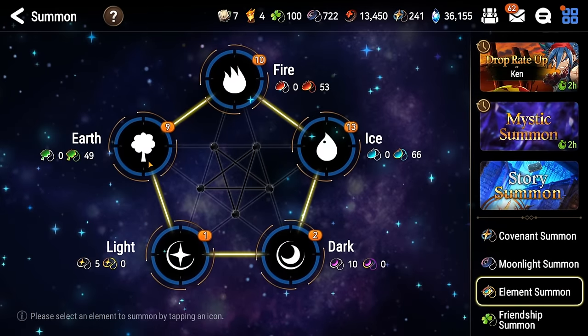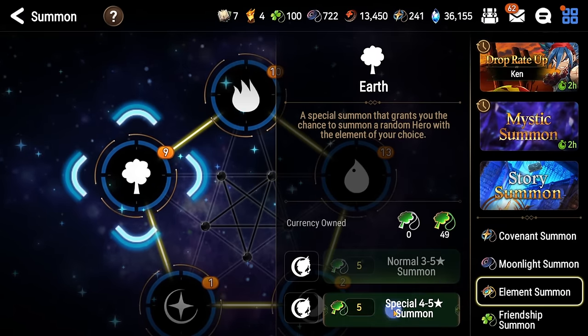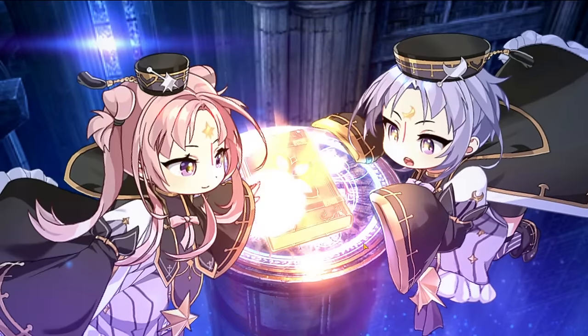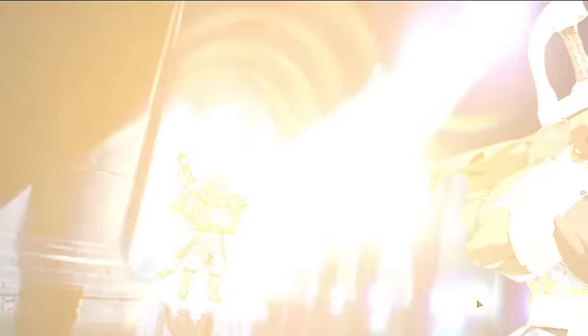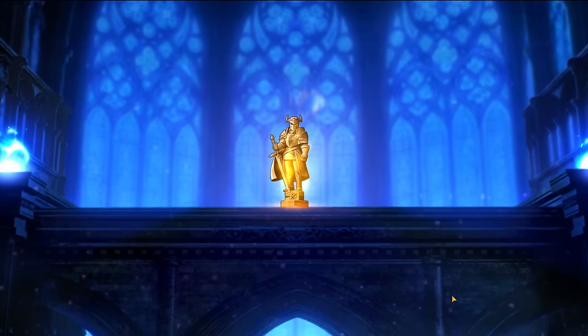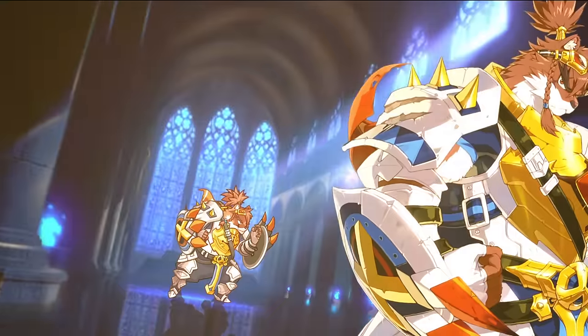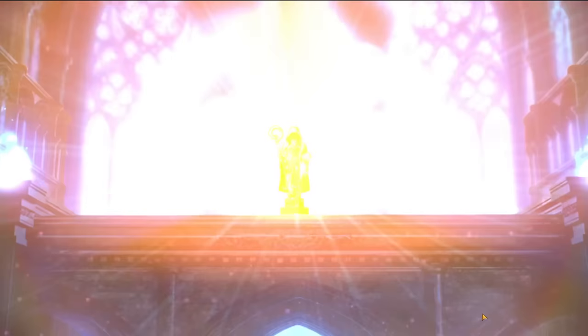Four-to-five star summons, let's go! 30% chance to get five stars with every pull here. I'm hoping for at least one five star from each element — one green, one blue, one red. We'll see. And then I'm also going to pull the light and dark connections as well. Oh here we go — what is this? Earth? Who do I want from Earth? It's a warrior.